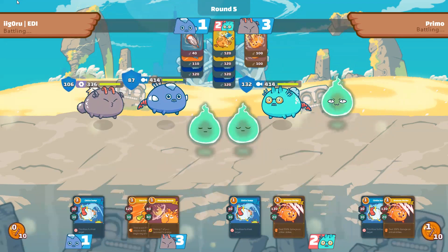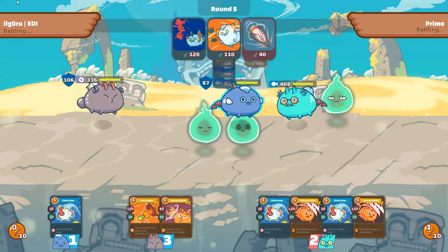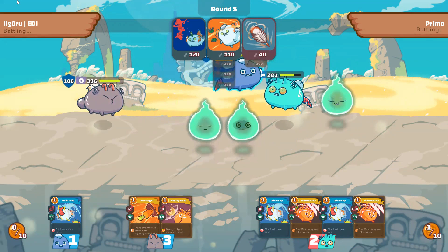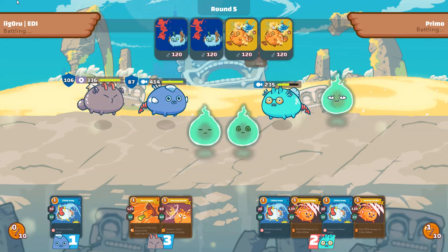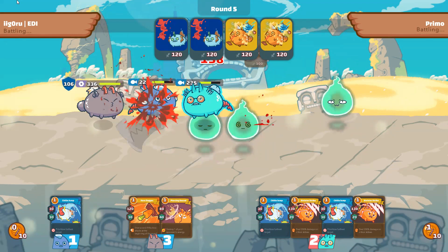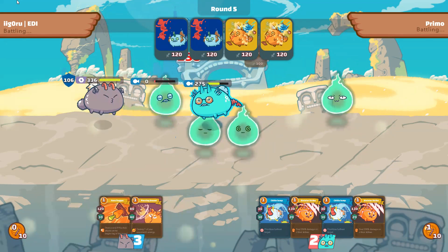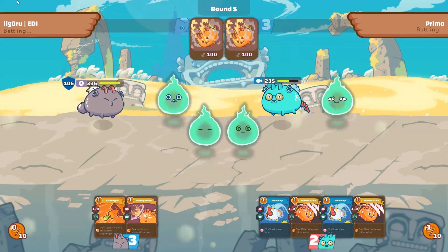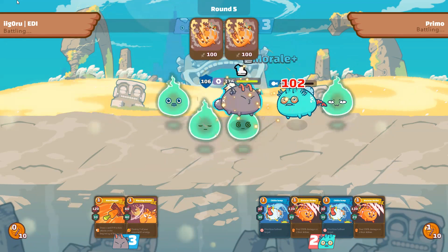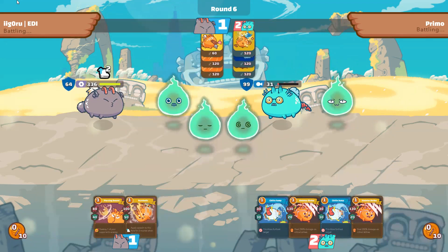At this point I'm not sure if he goes front or back, so I'll split my energy between both Axies. And Arco will let me be faster and close the game.